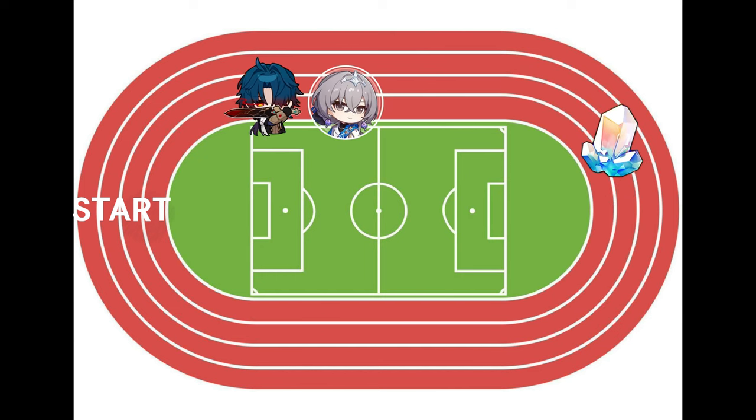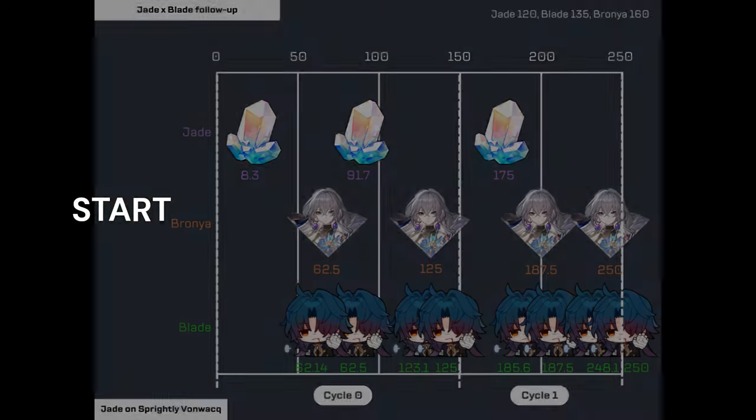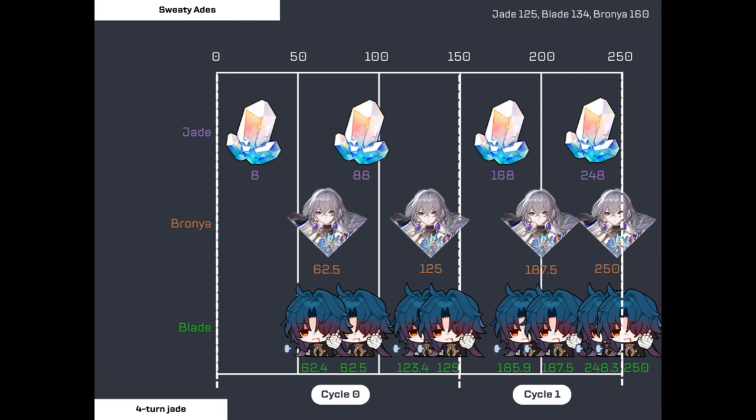However, if you can't zero cycle, this will fall off on cycle one. So if you bump Brawnya up to 160 speed, you also need to bump Blade up to 135 speed so he can still overtake Brawnya, giving you both a strong cycle zero and a strong cycle one. Also, if Jade is only at 120 speed, she only gets one turn on cycle one because her second turn just barely misses the 250 action value time limit of cycle one. Instead, if you run Jade at 125 speed, this allows you to run a 134 speed Blade and lets Jade take two turns on cycle one for a total of four actions in the first two cycles instead of just three.